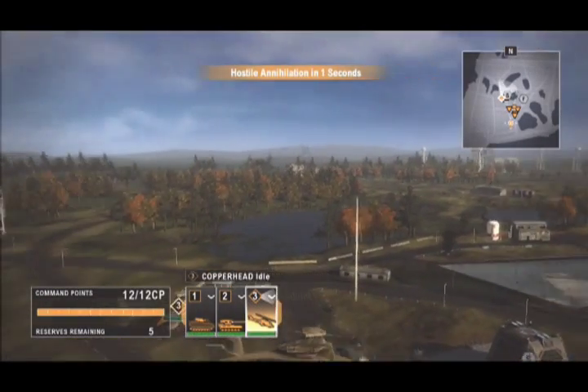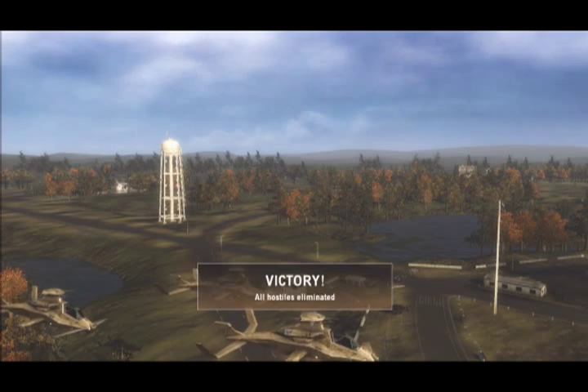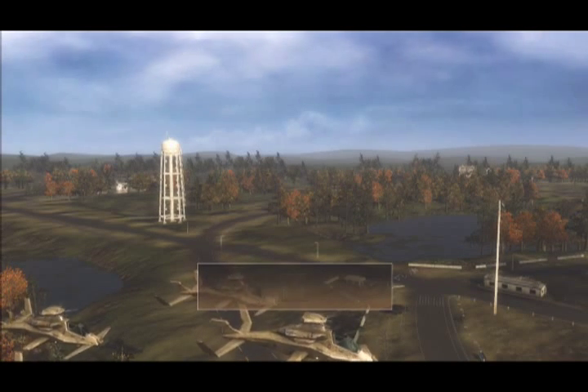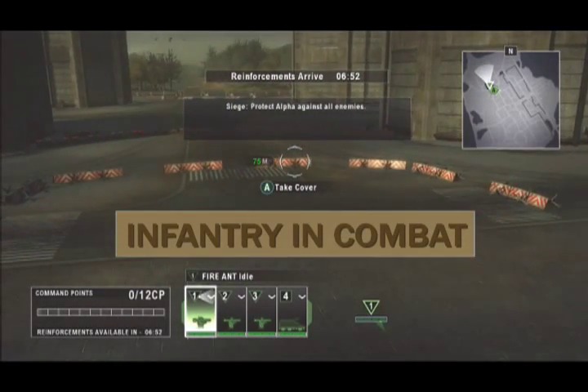Good job controlling your vehicular units. Now let's move to infantry. Freedom 4 is secure. For infantry training, we move to Russia where enemy troops are attacking a Russian refinery.